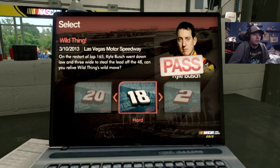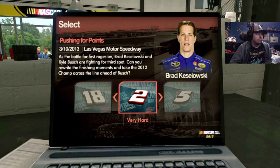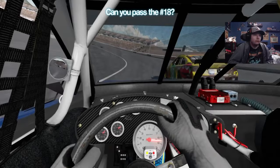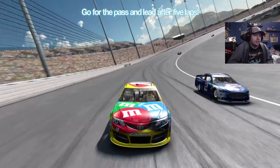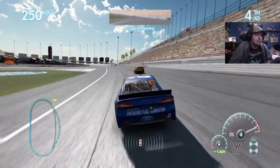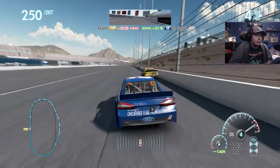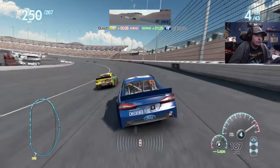The last challenge for Vegas - wait, there are two more. Was it one, two, three, four? Okay, there are four. Pushing for Points - as the battle for first rages on, Keselowski and Kyle Bush are fighting for third spot. Can you rewrite the finishing moments and take the 2012 champ across the line ahead of Bush? I will try - it does say very hard, so we might be here for a while. Can you pass the 18? Go for the pass and hang on for five laps. This is back in the time period where Brad Keselowski was running well in these video games.